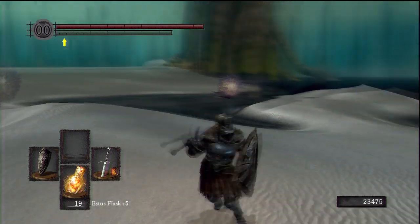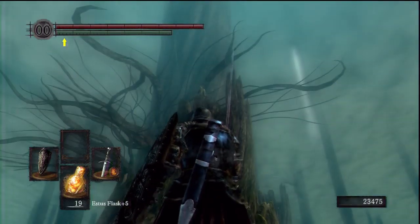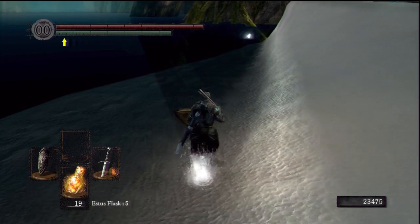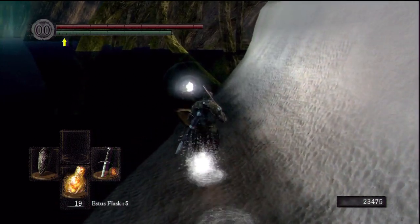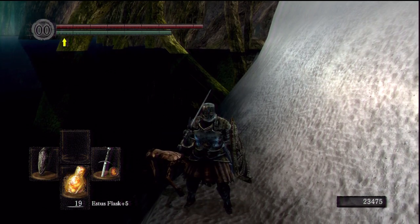Still in Ash Lake, a bit further on from the hollowed out tree, just after the first two giant clams on your way towards that tree and the Path of the Dragon. Take this detour to the left. Make sure you stay on the sand in the shallow water or you'll drop to your death. You'll see a corpse floating at the very end — loot it for another dragon scale.